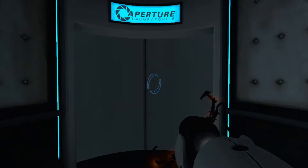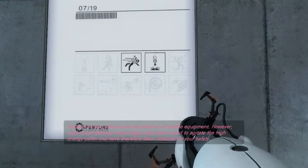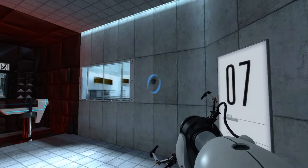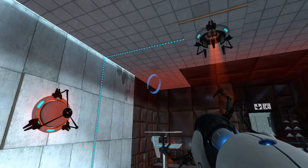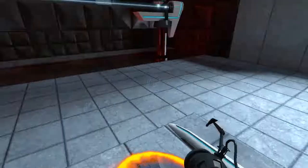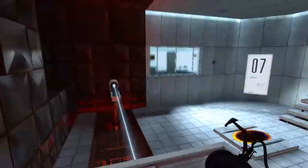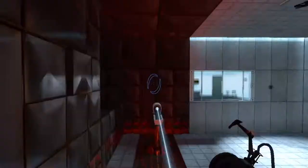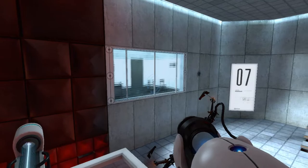Here we are, Test Chamber 7. Alarms and flashing hazard lights have been found to agitate a high energy pellet and have therefore been disabled for your safety. I see that as a good thing because that can be very stressful. Like before, blue portal here so the pellet goes in there and up there to activate that thing. I use the Aperture Science Unstationary Scaffold to reach the chamber lock. So what I'm meant to do is place the portal up here, look through the orange one, and wait for the platform to be in its correct position. You could have stood on the platform before you activated it but I decided not to, for some reason — it's a bit more tedious, sorry about that. All the laboratories seem to be empty, it's almost like I'm the only person here.